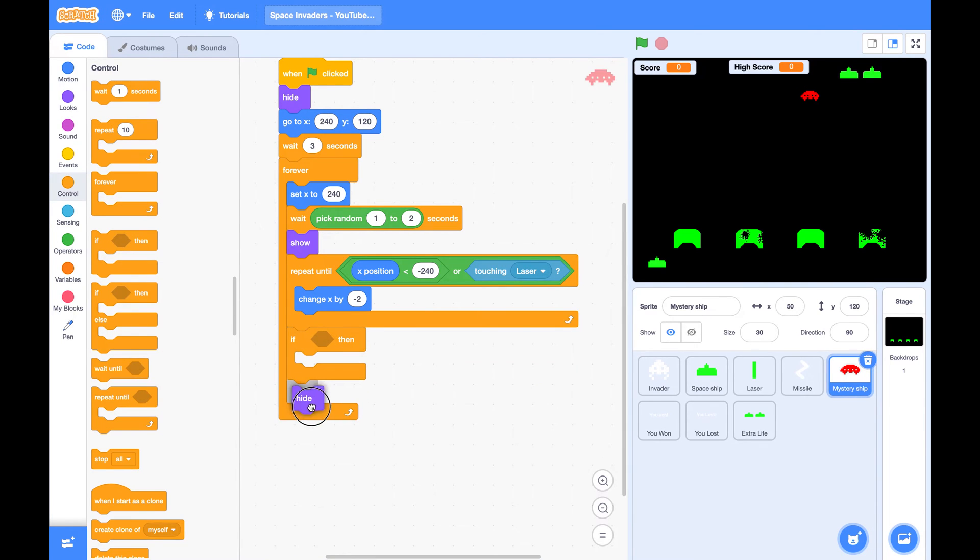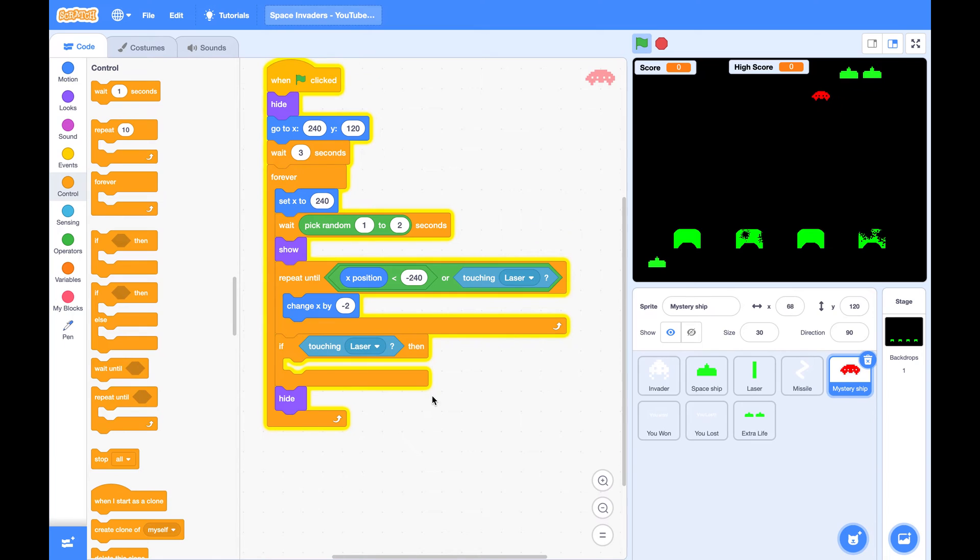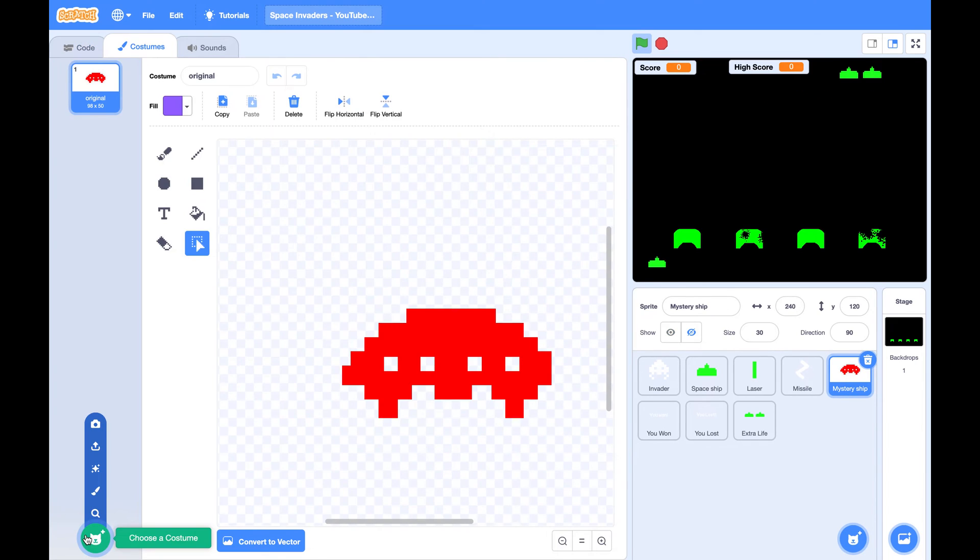Inside the repeat loop, we will change its x by a negative number, then it will hide. So after this repeat until loop, we know if it either reached the left edge or was hit by the laser — only these two cases. Now let's handle the touching laser case — if it is touching the laser, we will give some random points.